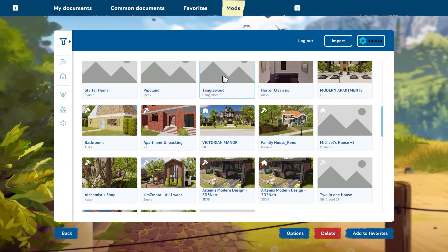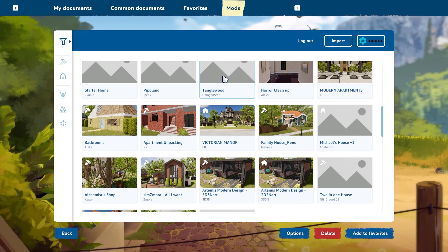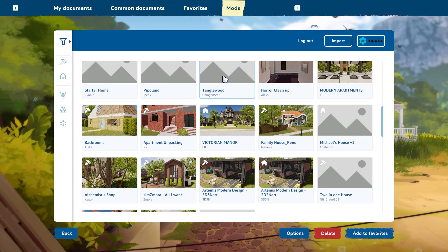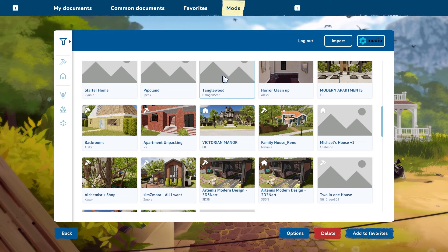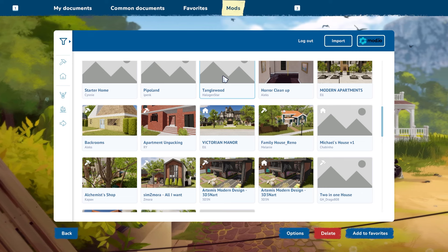Another issue is that randomly, things will stop working — you can no longer place furniture, everything will show a red outline, and you can't place anything. So then you have to log out and go back in. These are all problems that I'm pretty sure Frozen District knows about and is working to fix, but for some people it is making the game slightly unplayable.